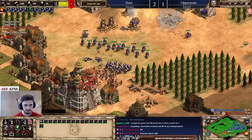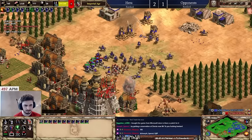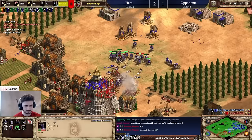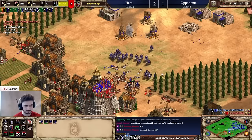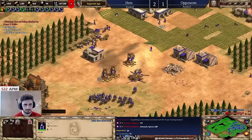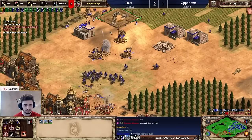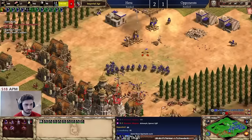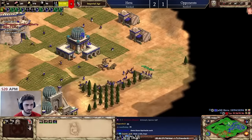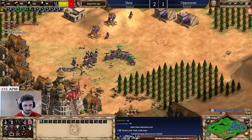Overall, secondary projectiles are very balanced. They're not as good as you might think at first glance — they don't double your DPS in all scenarios. But against high pierce armor units you could actually double your DPS with those upgrades or built-in secondary projectiles. It's very important to know this. Next time you're up against Chukoonu, you don't necessarily want to go for the Siege Ram approach to push a Chinese player — you might instead want to go for Trebuchets and protect them rather than diving in and getting shredded by the Chukoonu. Hope you guys learned something, let me know if I missed anything, like, comment, subscribe if you enjoyed, and I'll see you in the next one.